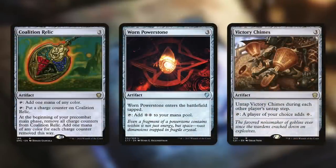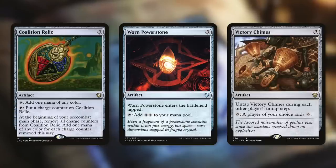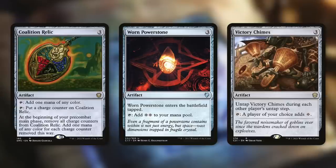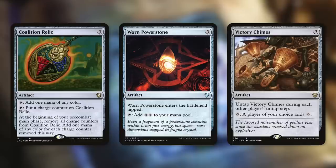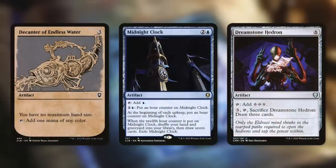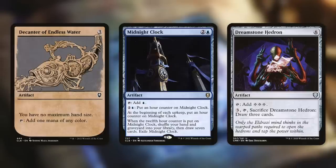Since we can utilize our commander's ability a ton, we can draw a lot of cards. Candelabra of Endless Water says you have no maximum hand size, which is fantastic. It does only tap for one mana, but giving us no maximum hand size is massive with this commander.